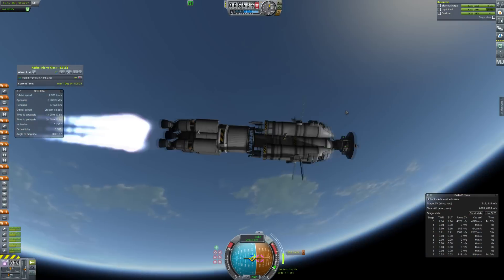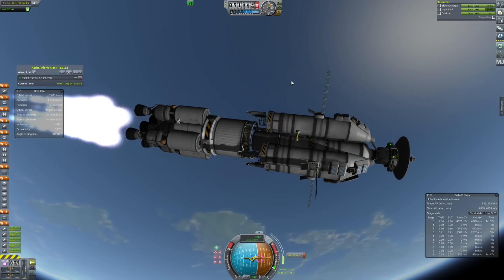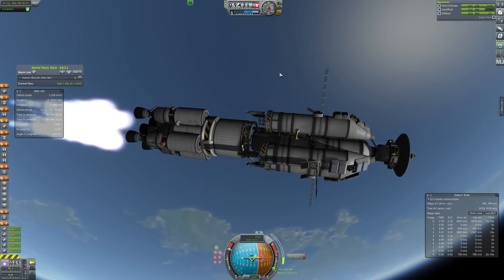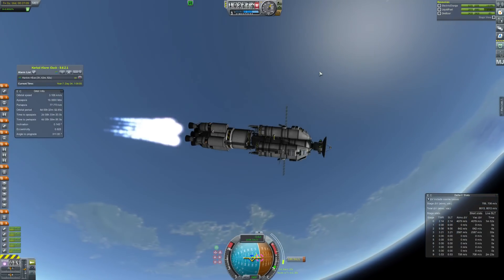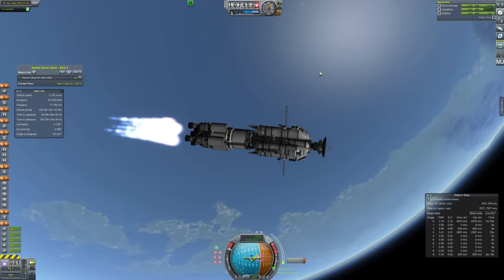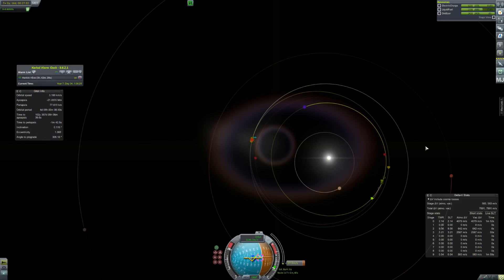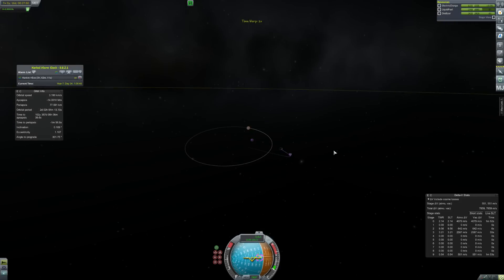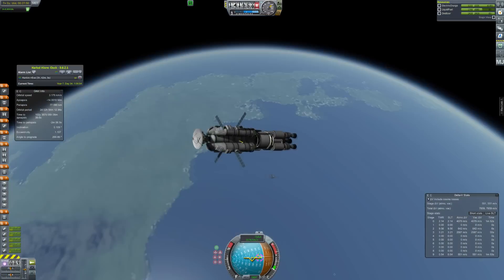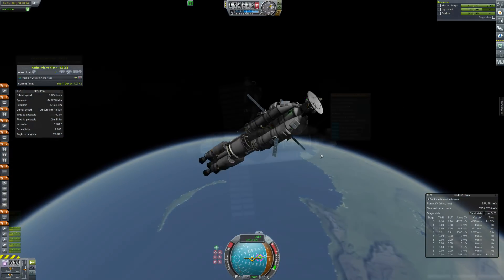On top of this spacecraft is a big dish antenna. The problem before was I mounted it underneath, which meant it was really horribly balanced. Now it's on top and it's going to break away before we land — that'll provide communications when we're on the ground. When we're launching, we'll be able to bounce a signal off the ground dish and back to Kerbin, which should allow us to fly with some kind of control. So that's on its way and we'll see it hopefully in a couple of episodes.